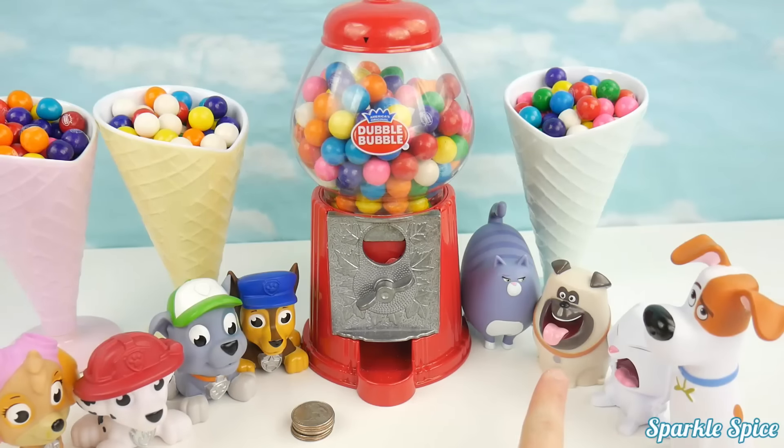Let's get started. Here's our first coin, and our first gumball is orange — that goes to Max. Here's coin number two, and this time it was purple — that goes to Chloe. So far Team Secret Life is winning. But what team are you on? Are you on Team PJ Masks or Team Secret Life of Pets? Let me know in the comments section. Here's coin number three — we got out a red gumball. That matches Owlette.